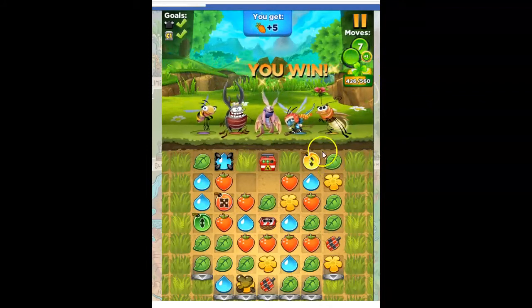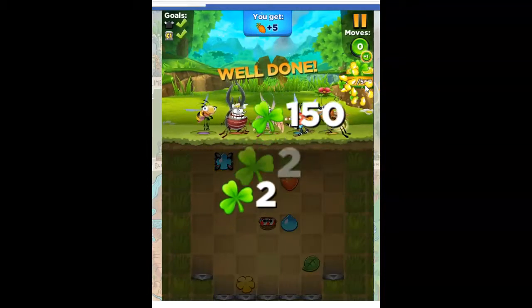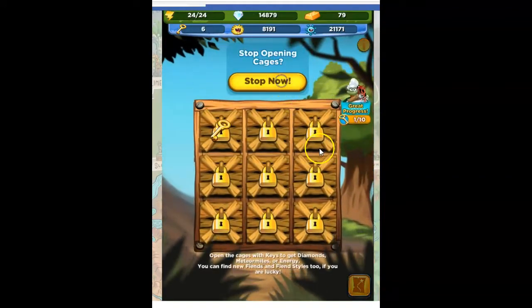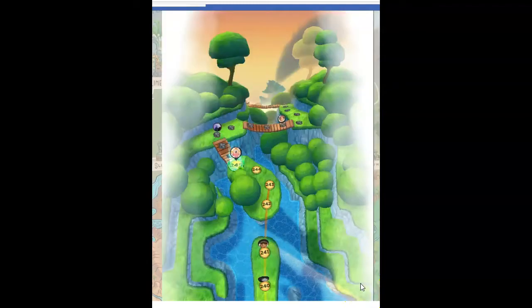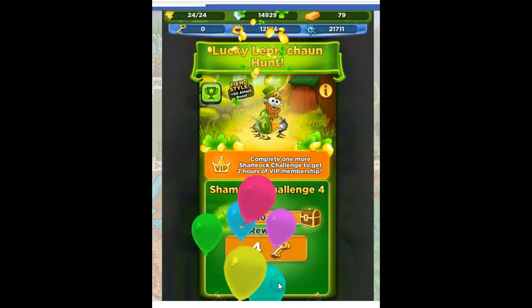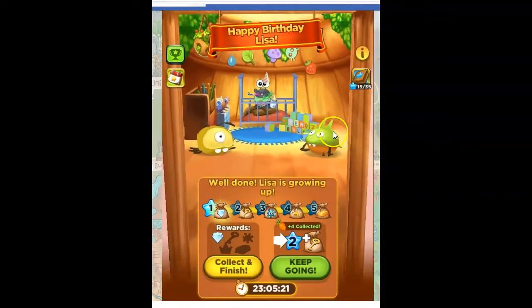And I still have seven moves and I still have bombs — look at that. Beautiful stuff happening with those shamrocks. That should be enough to get me that portion complete, because I'll get a bonus for winning the game. And I get a baby slug — lots of fun stuff. And I'm going to open up the cages automatically. I like diamonds. I like yellow meteor mites. The blue meteor mites — I have a few too many of those in comparison. I get four keys as my reward for completing the shamrock challenge number four. And I get baby Lisa — she's done growing up.